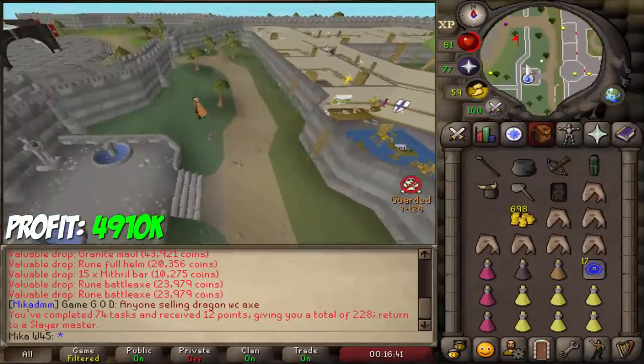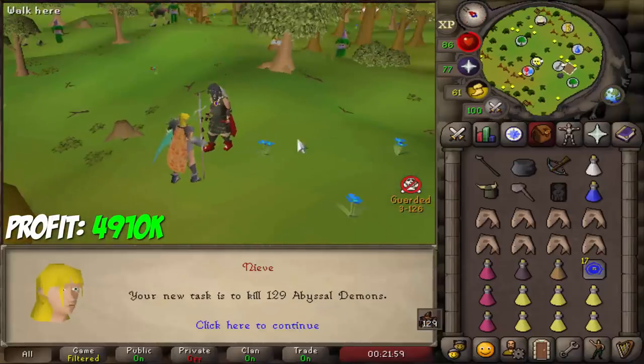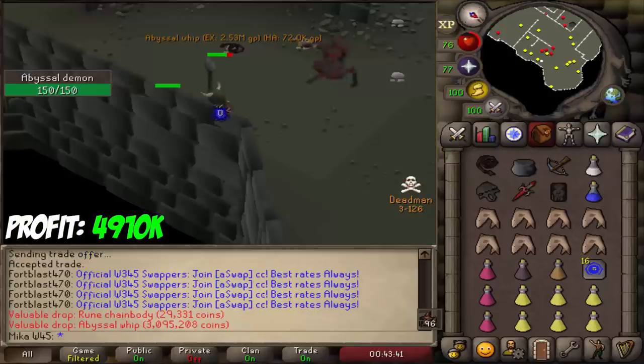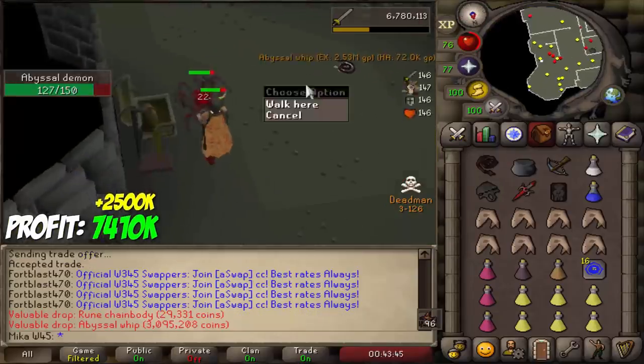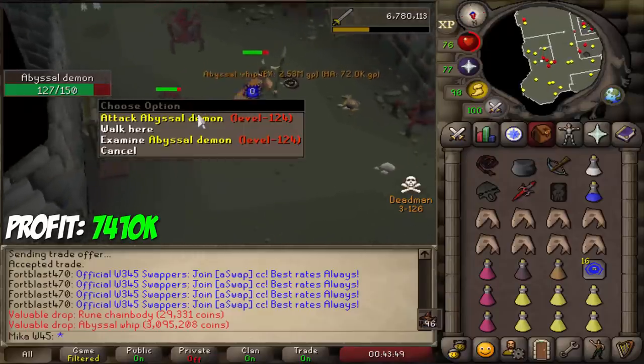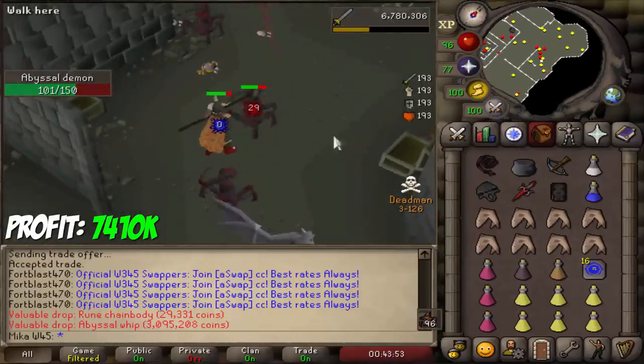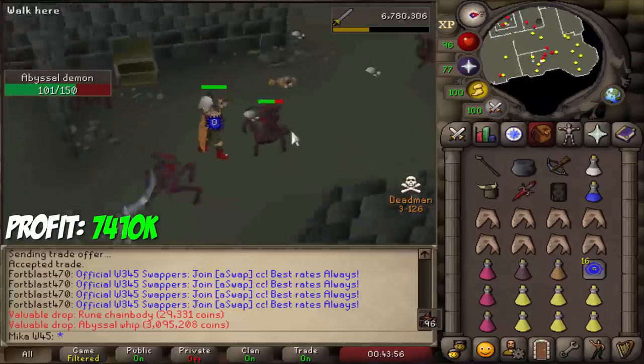We're getting very close to 90 defense as well. Let's go back and do more abyssal demons — let's see if we can get lucky and score ourselves another whip. There is actually no way — I just got another whip! Ladies and gentlemen, believe it or not, this sells for 3 million. Because we already got one earlier, that's an extra 8 million 07 that we just got like that.